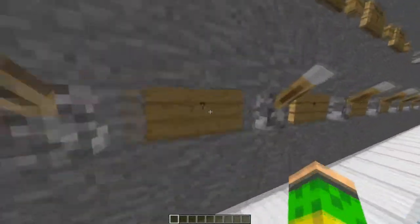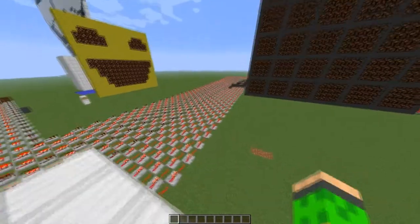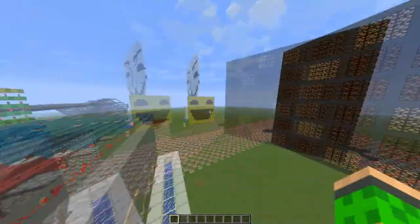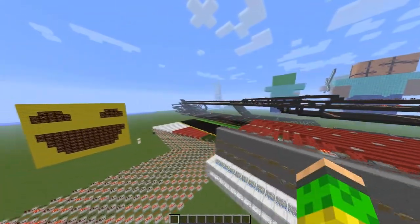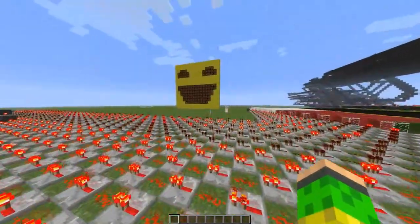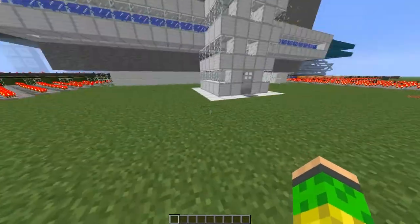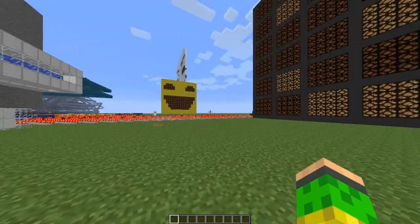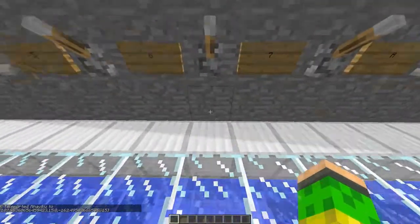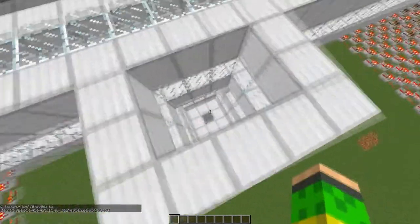I'm going to show you the top side, above the top key. I don't know if I should make this world available to download so you can mess around with the computer. This is the way to get up there — it's like an elevator or something.